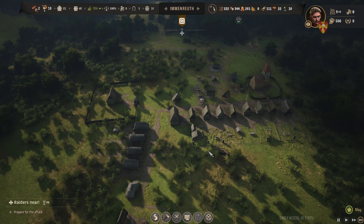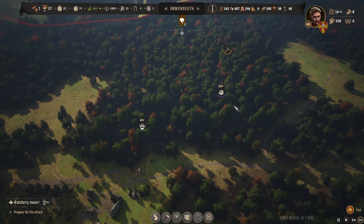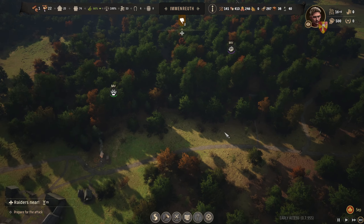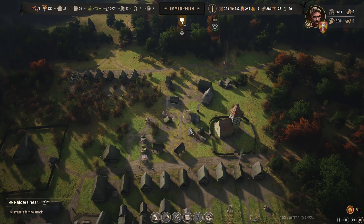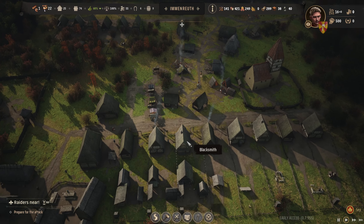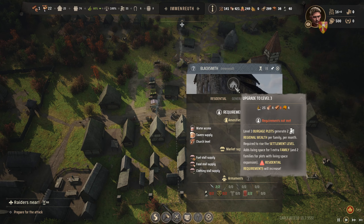It should tell you how much it costs to make those things. We need planks. I understand now. Get those burgage plots upgraded. Are they producing? They've got loads of wood — just need to get the planks produced at high speed. It's going to get some wealth coming in. People want more stuff. We'll keep the taxation down because it's just going to upset people. We're selling berries and meat in good quantities. Definitely need more planks.